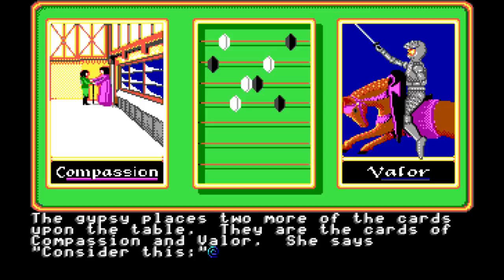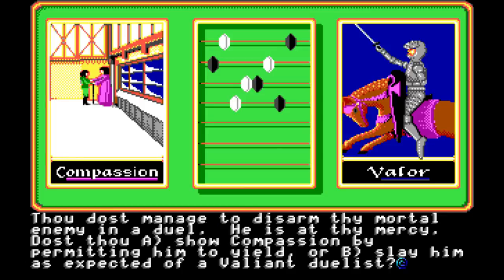The gypsy places two more of the cards upon the table. They are the cards of compassion and valor. She says, 'Consider this. Thou dost manage to disarm thy mortal enemy in a duel. He is at thy mercy. Dost thou A, show compassion by permitting him to yield, or B, slay him as expected of a valiant duelist?' We'll show him compassion. Let him yield.